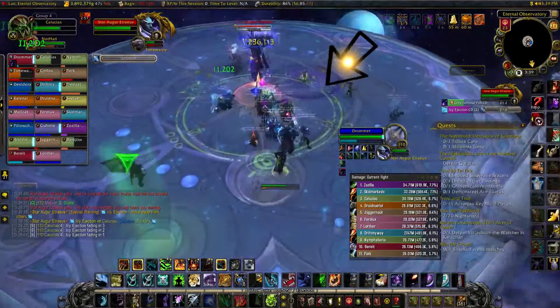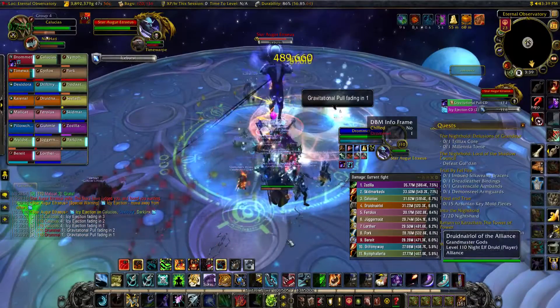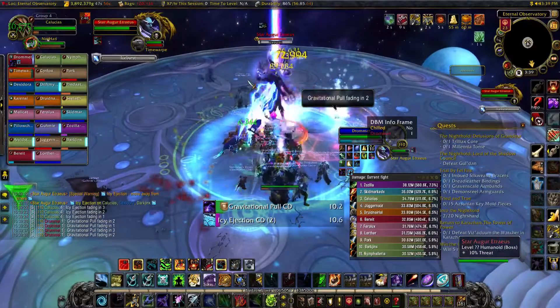In phase 1, the boss will affect his current target with a 10-second debuff called Gravitational Pool. Once the main tank gets this, the other tank should taunt off. After 10 seconds, an ice comet will come down and hit the tank — no one else should be around him. This will happen 3 times.